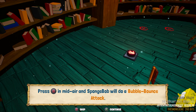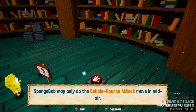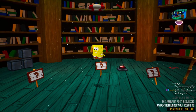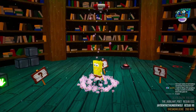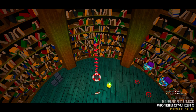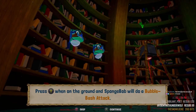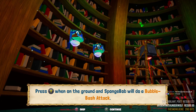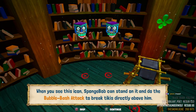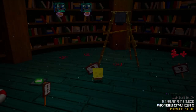Press B in midair and he will do a bubble bounce attack — he can smash tikis or robots directly below him, or push buttons on the ground. He may only do the bubble bounce once per midair move. Let's bring that down, get me more shiny objects! I just realized I'm already at 137. Press Y on the ground and SpongeBob will do a bubble bash attack — he can smash tikis or robots directly above him.